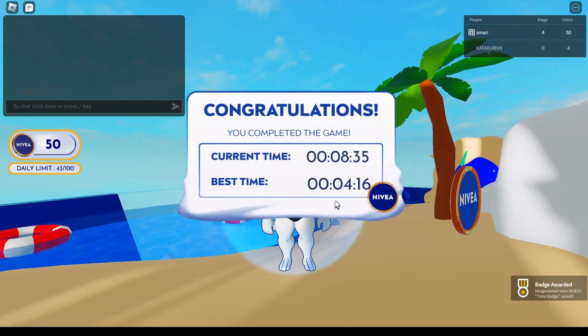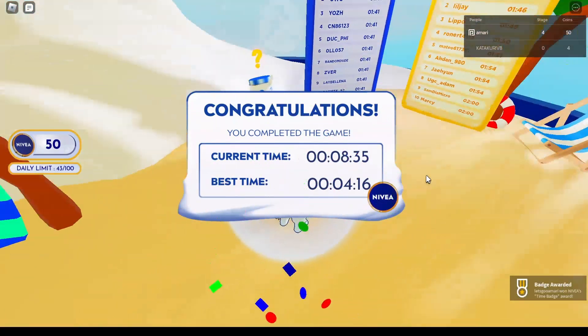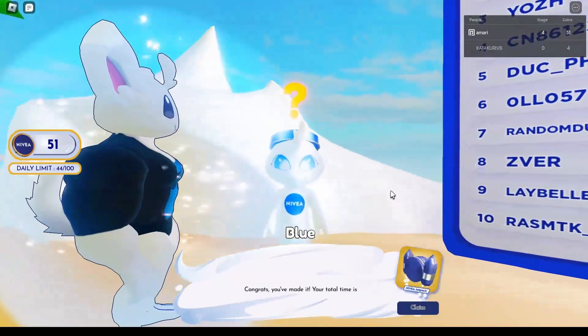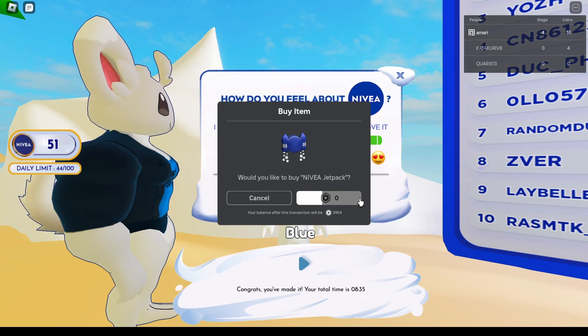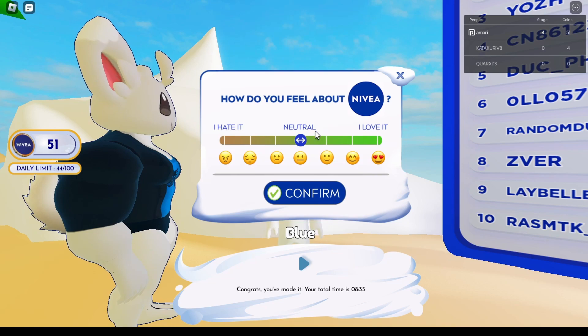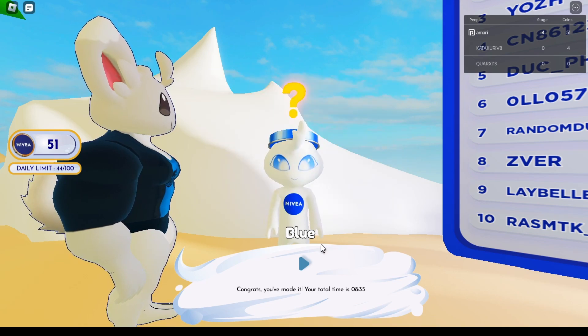There it is — we complete the game. We took a little longer than last time, but talk to this little fella, look clean, and there's your jetpack. Easy. It took a little less than 10 minutes. It doesn't matter what you pick here. All right, let's go!